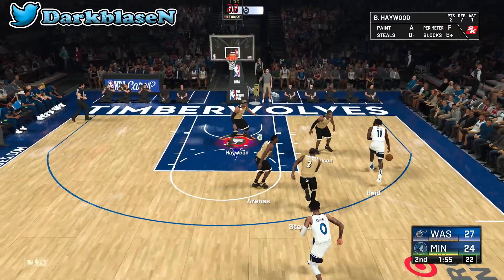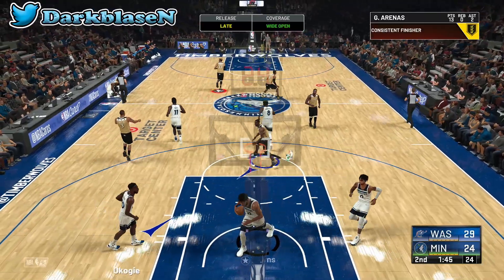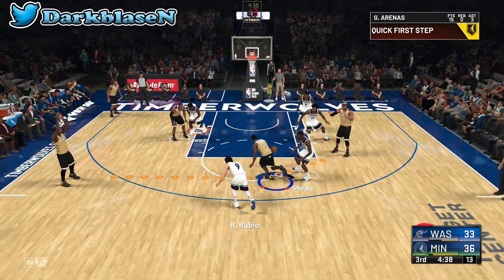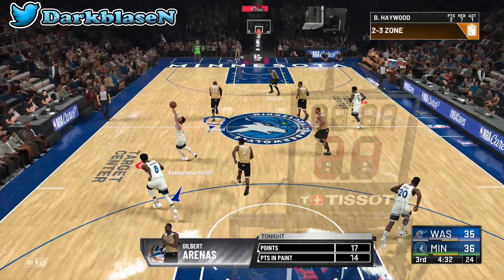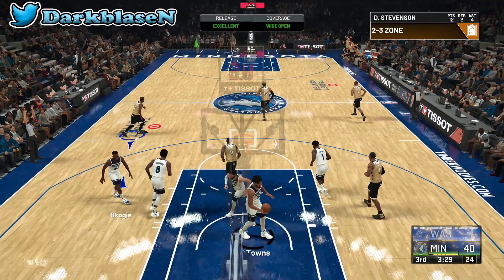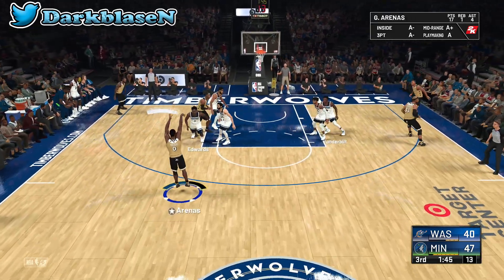Nobody really posts up nowadays anyway, but Antawn Jamison is an all-around player who can shoot threes and post up. His defense is his downfall though. The only person who can really defend is DeShawn Stevenson — his on-ball defense is around 85 — but the problem is they don't have a clamp badge. They do have a good bench too, though guys don't always use it. It's kind of surprising nobody uses the 2007 Wizards because they're a great team.